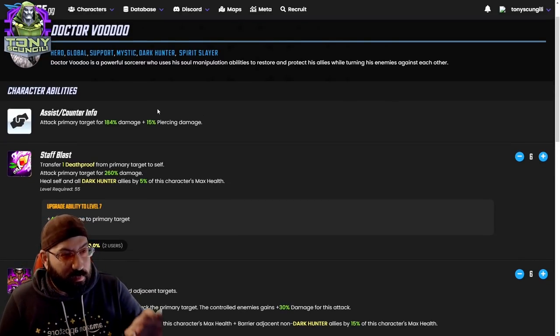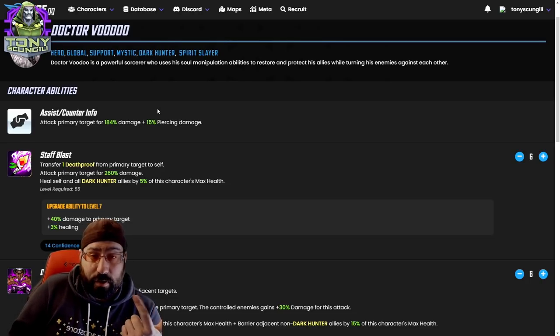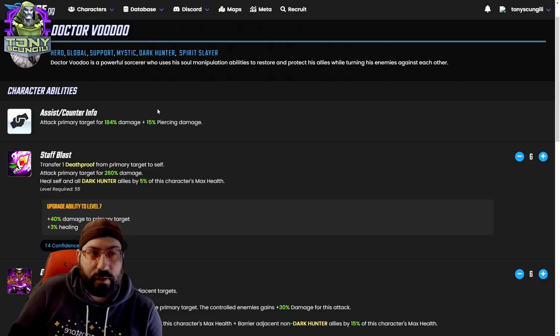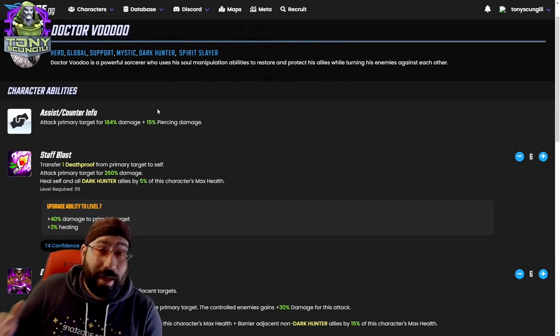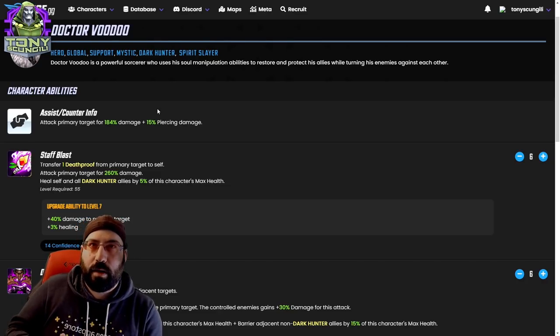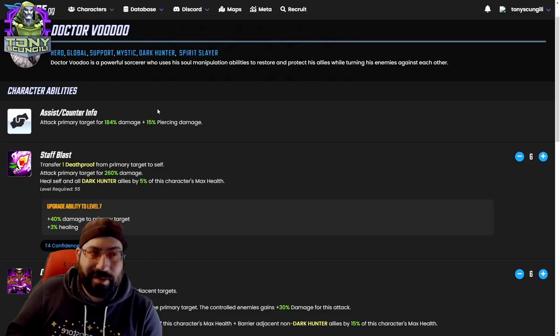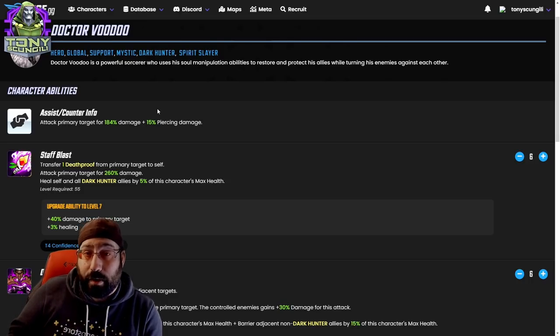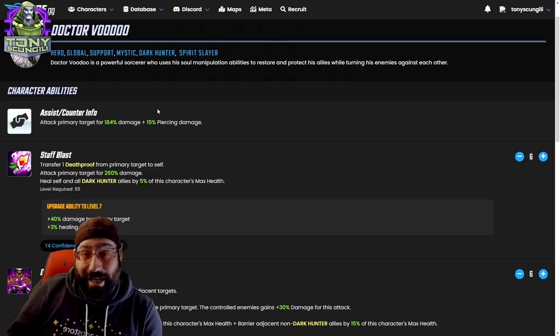Now let's talk about the tags: global, support, and mystic. Mystic is a great tag — think of all the good mystics: Cersei, Icarus, Ebony Maw, Adam Warlock, and the entire new warriors, Deadpool, Dagger, and Cloak. All of those characters inherently have higher value investments than Dr. Voodoo. He's good — borderline great — but unless you're swimming in resources it's going to be very costly to put mystic gear into him, especially at the rates you need for content like dark dimension.